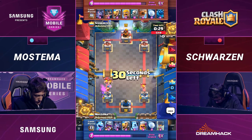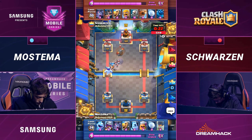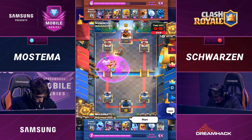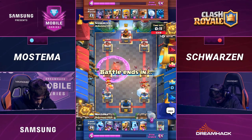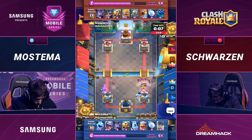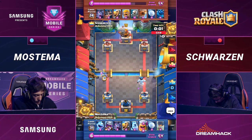That's huge, though. The Royal Hogs connect, taking the tower down to 1867, and it's just going to be back to back to back. Those bats are kind of the best response that he has for the Flying Machine, but Schwartzen is being very judicious in his Giant Snowball use, making sure to use it against the bats whenever he sees them. Another split push here — here come the Hogs, here come the Barbs. This split push is really clever from Schwartzen, because it denies the value of using both the Giant Snowball and the Barbarian Barrel on the same lane, forcing Mastema into an awkward position.